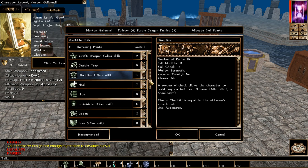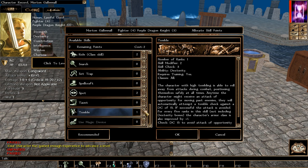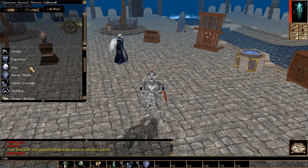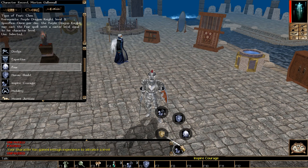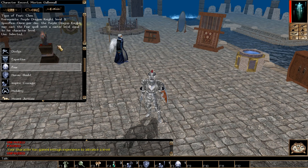At Purple Dragon Knight level 3 — the halfway point — put points into Discipline, optionally Persuade, and Tumble. We get the Fear ability here: it functions like casting a Fear spell at a level equal to your character level. Foes can resist it, but if it lands, enemies will run away from you. It's a nice crowd control ability, especially useful in early chapters.